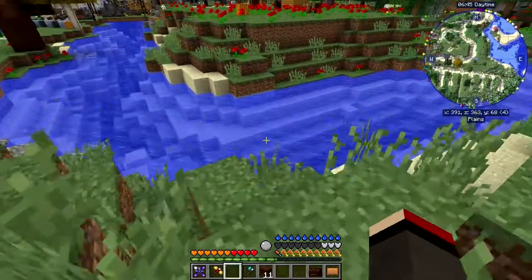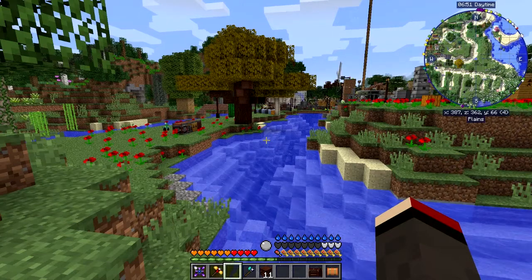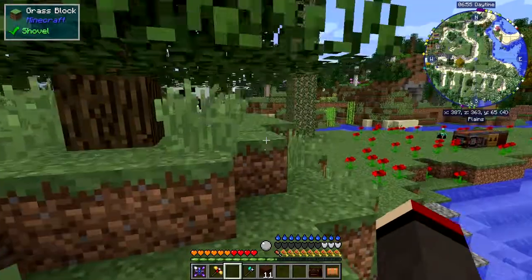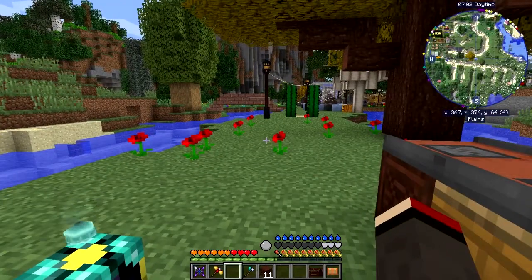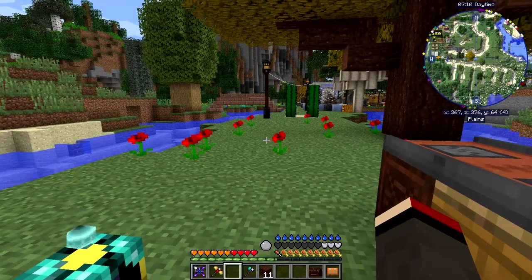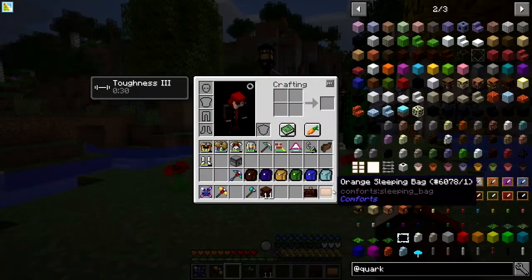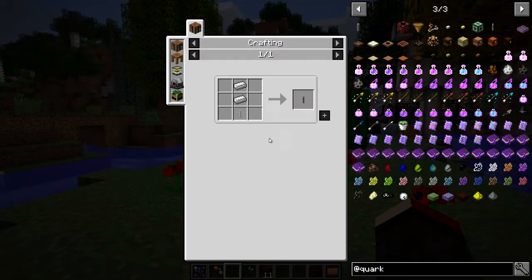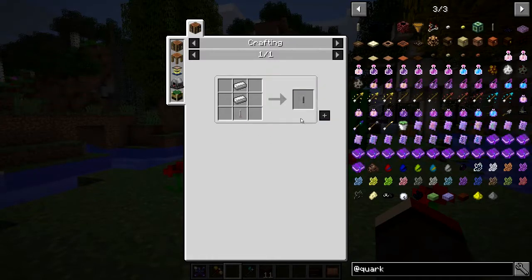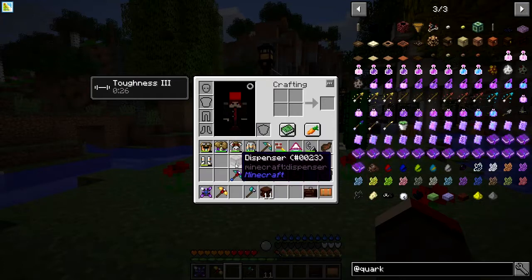There's a redstone randomizer - I'm not sure what the uses of that are - it basically randomizes a redstone signal between multiple paths. I'm not sure how useful that is. There's also some things we can't do yet - this is an IP tree. There's an iron rod from Quark, and if you put this rod onto a piston it will break blocks - so it's a block breaker. But I need an end rod and I'm not getting to the End yet.